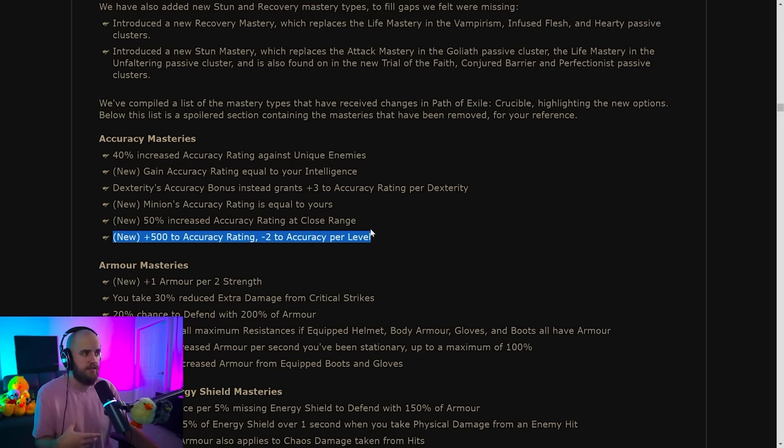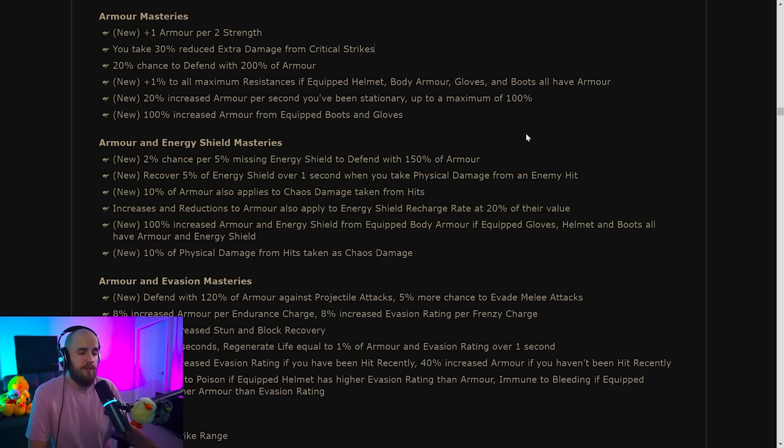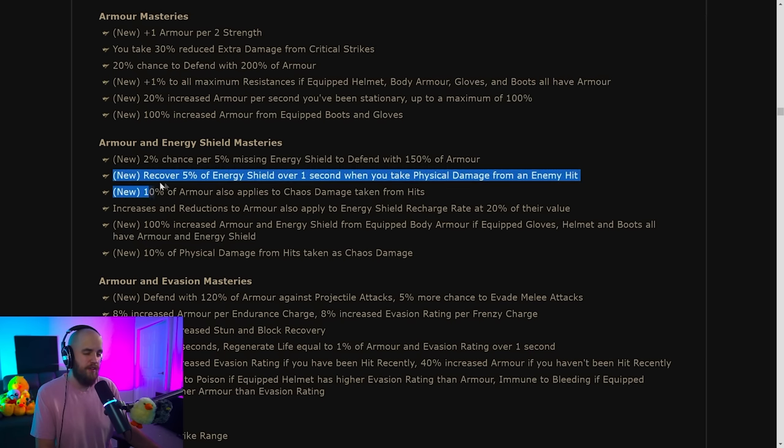Under armor masteries, if you're strength stacking there's an okay amount of armor, but more notably there's plus one to all maximum resistances if your helmet, body armor, gloves, and boots all have armor — a pretty solid extra plus one to max resist. Under armor and energy shield masteries, there's a recovery of 5% of energy shield over one second when you take physical damage from an enemy hit.